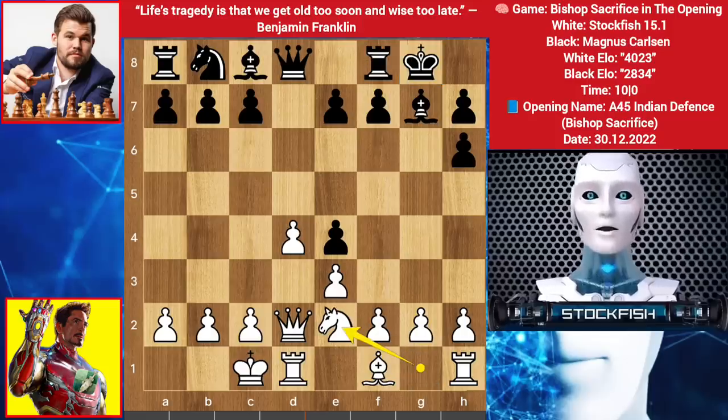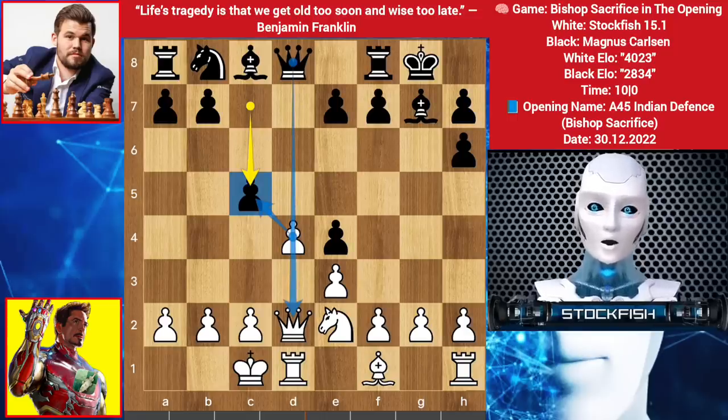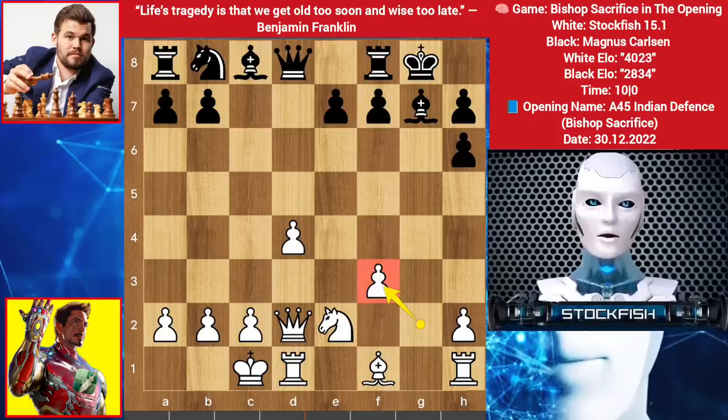Knight comes to e2, we have c5. Magnus wants to exchange the queens, because if the queens are gone — the most powerful pieces — then it will be impossible for me to defeat him, because I am down a bishop. So I chose to play f3. C captures d4, e captures d4, we have e takes f3. However, taking the pawn is not good for you, because if it happens, the pawn position is a little bad.